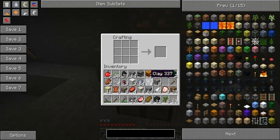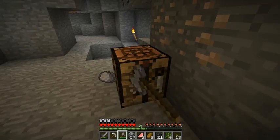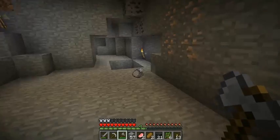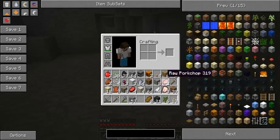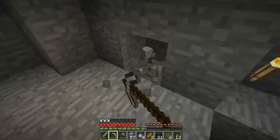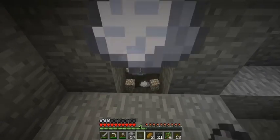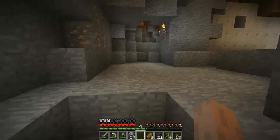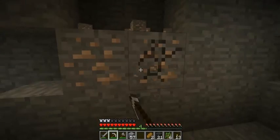We are going to do that at a later time once we find our base and get that going. What I do want to do is go ahead and drop this extra clay - I just wanted to stack. Let's go ahead and grab this iron here.